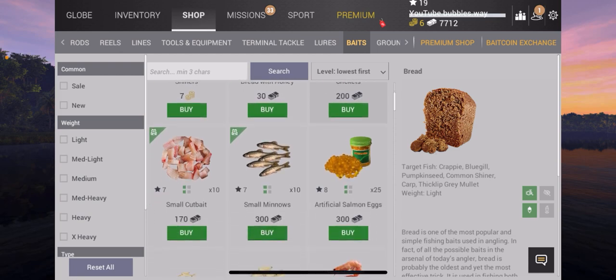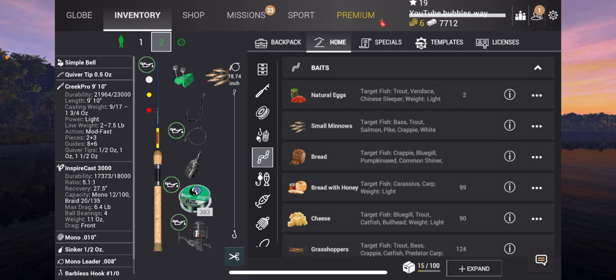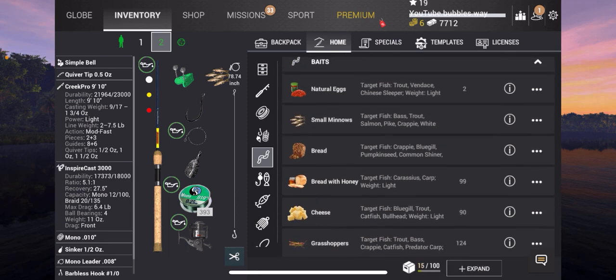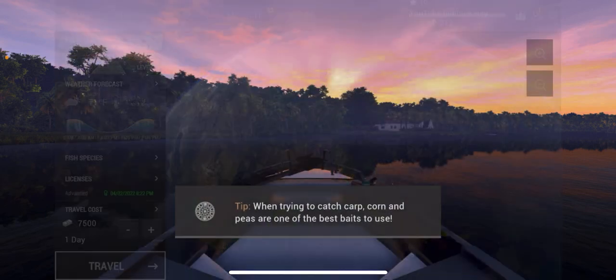Let's get some more of those small minnows. We've got 42, and we've got red worms and stuff. I don't think I've got enough storage to move them over — that's a shame. Anyway, Everglades — let's travel and make our way there.